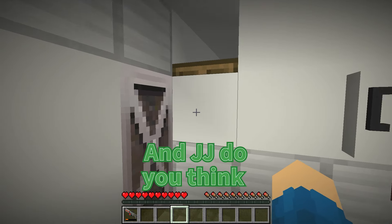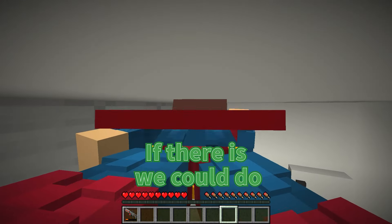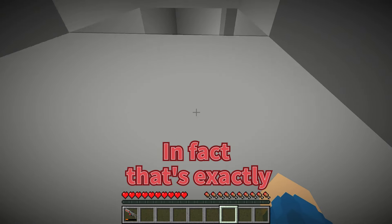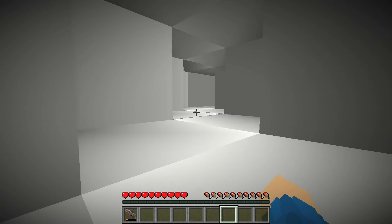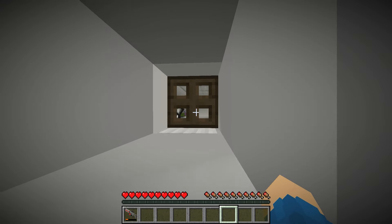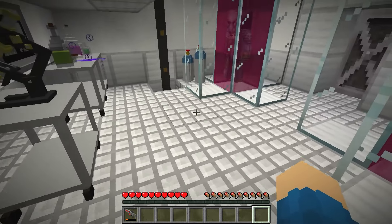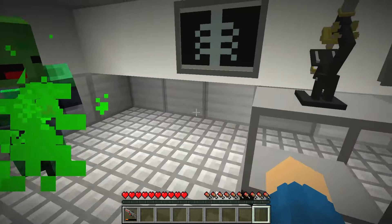JJ, do you think there's a self-destruct button? If there is, we could do something very interesting. In fact, that's exactly what I'm looking for, because we're not going to find anything useful here. And if we destroy the UFO, we'll have one less problem. All we have to do is figure out where everything is.